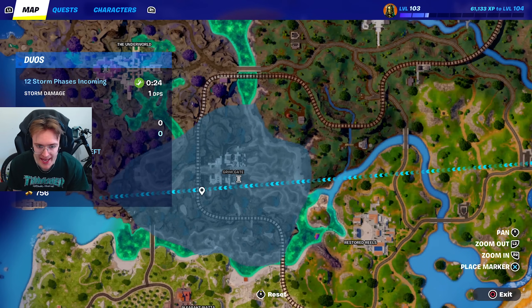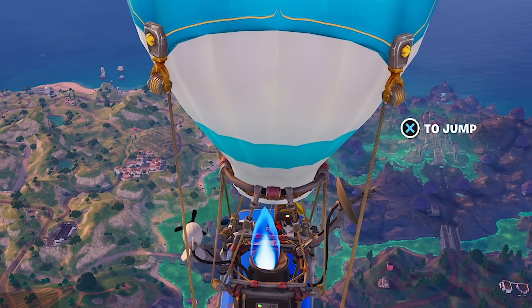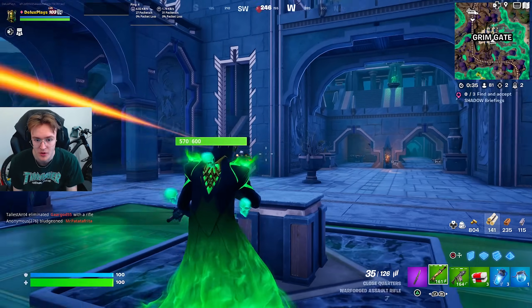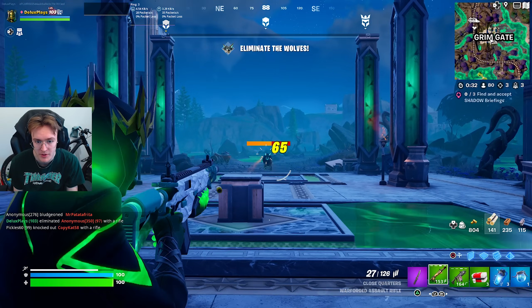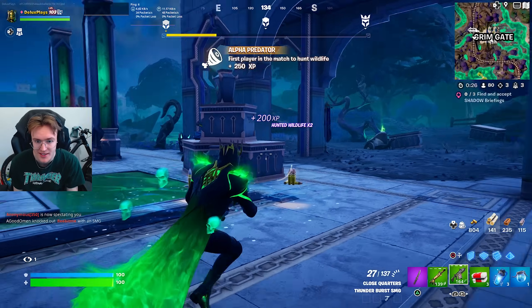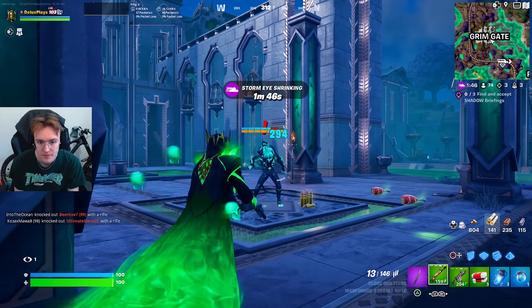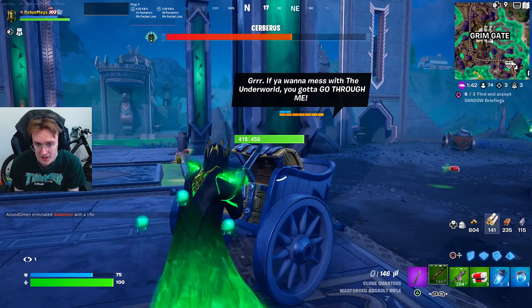Next up, let's go to Grim Gate and take out the Cerberus boss because I want to see his mythic shotgun. Challenge Cerberus — I'm going to regret this. He doesn't sound good. There are walls here but they're quite easy to take out. Defeat Cerberus — oh my God, he's literally right there. He looks sick. That mythic shotgun is so OP. He can flip and teleport!